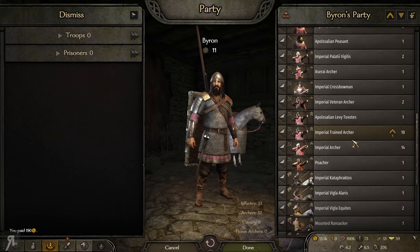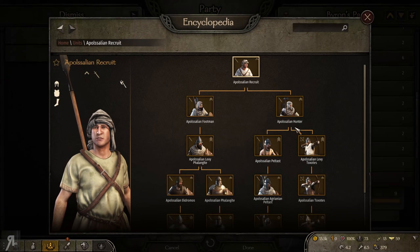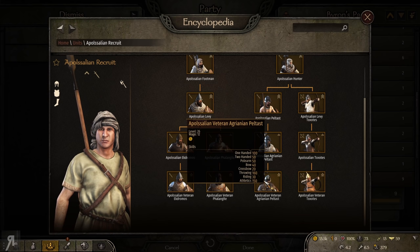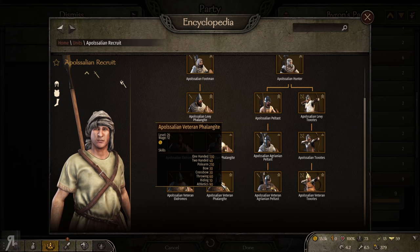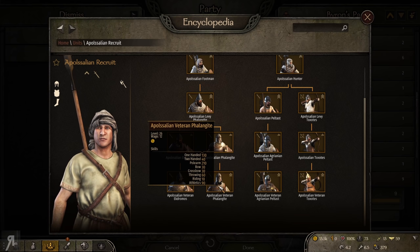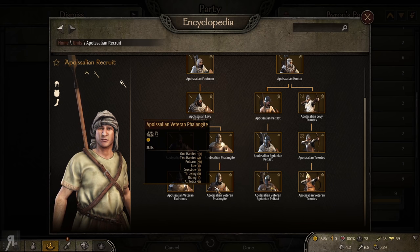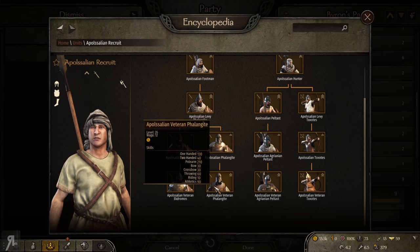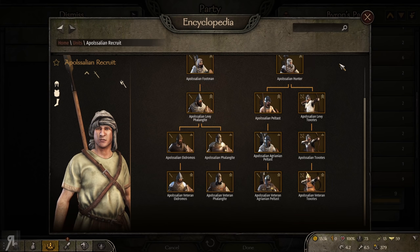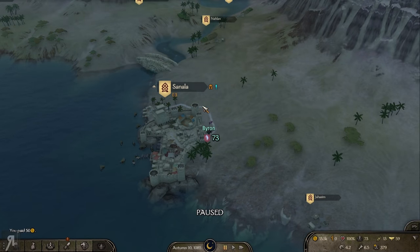We do have some people from this faction here — I'm actually wondering what they level up into. So they level up into these fellows — they have about the same bow skill as Palatine Guards, which is actually quite nice. These guys are throwing weapon specialists, these fellows are polearms, and these fellows are one-handed. Although these fellows have massive polearm skill — much more than these guys — they are more for spear walls and things like that, because they have 90 athletics compared to these fellows who have 160. So these are for a much more mobile force, but they have no cavalry. That's very interesting.